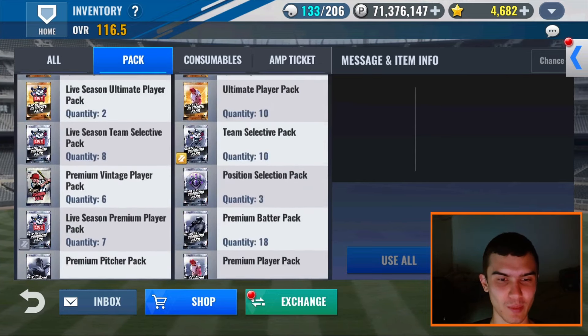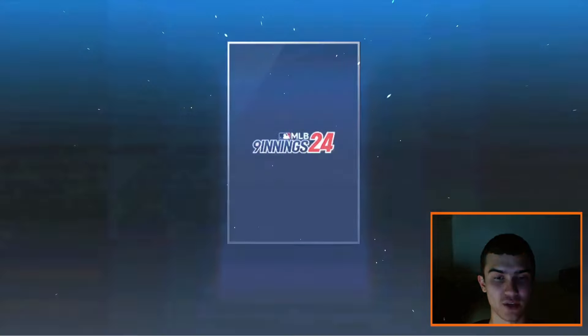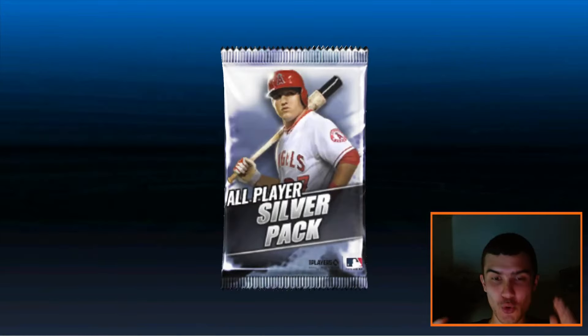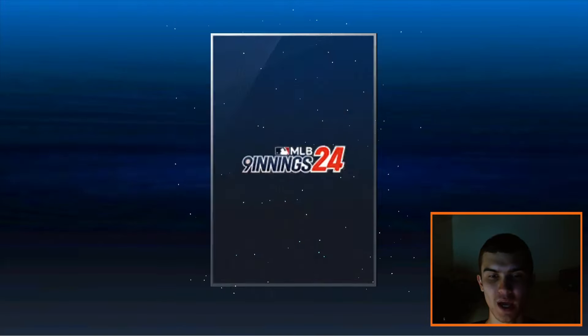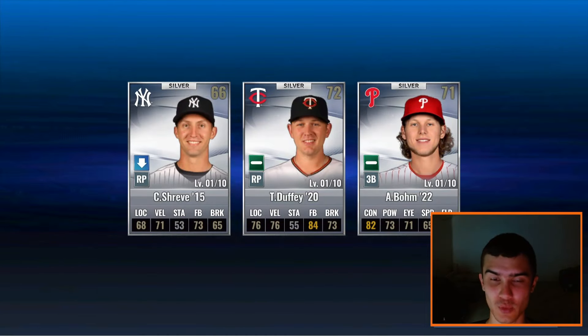Let's get straight into these packs — we'll start off with our silvers as we only have 13. Speaking of primes, I was just taking a look at the Astros primes that were added and the only two new primes — this is like the second or third video in a row this has happened — I'm talking about primes and we get a prime! Can this be one of the new Astros primes? Three, two, one. It's an older prime — it's a DJ LeMahieu 2020. Anyway, the two new Astros primes: Christian Javier was the pitcher from 2022.